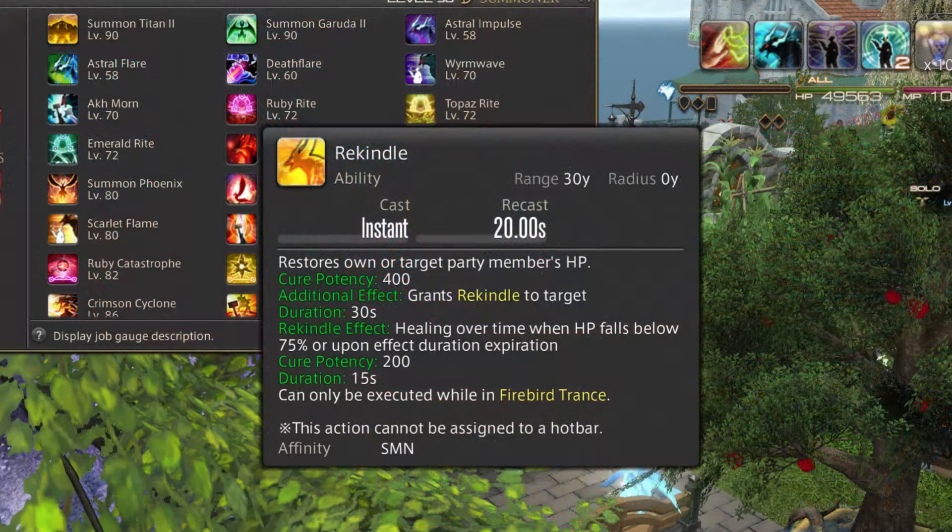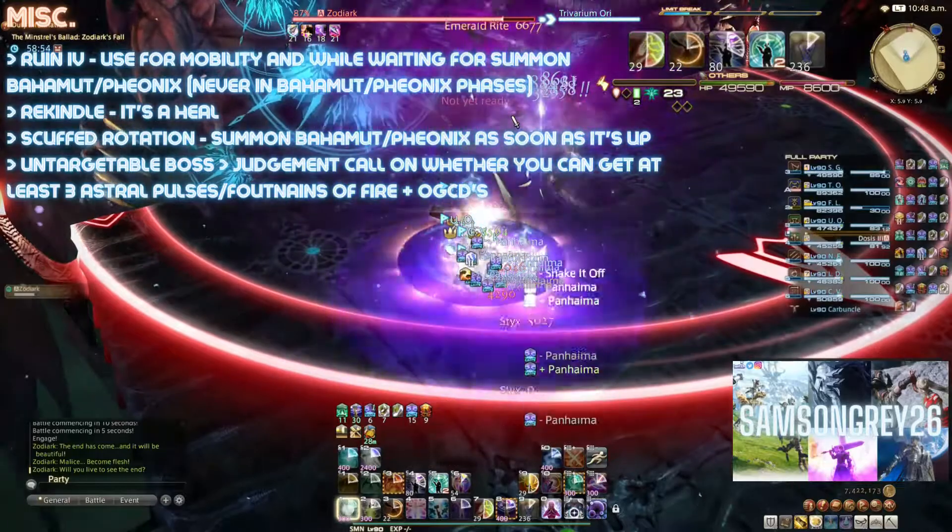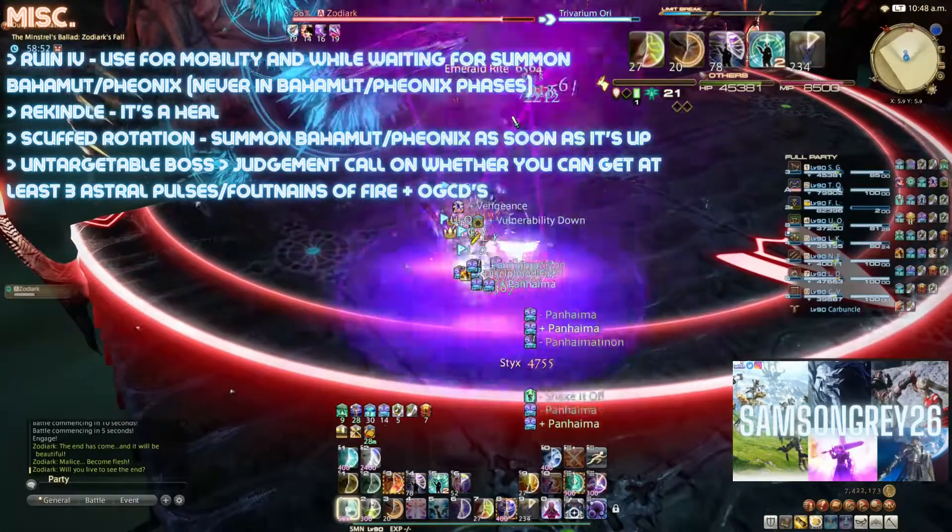Phoenix's Rekindle: I'm sure the most pro gamer in the room could utilize this to heal another raid member, but the reality is that you're limited in when you can use it. There's no realistic expectation for you to utilize this in any other way than just randomly popping it on yourself when it's up.